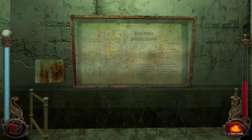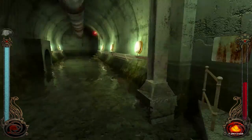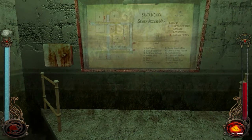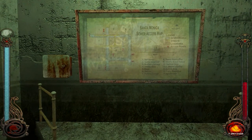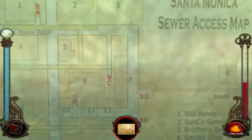Alright, welcome back, voyeurs, to another episode of Bloodlines. Today is our Scooby-Doo episode — we're going to a haunted hotel to obtain a personal item to exorcise a ghost. So it's part Scooby-Doo and part Exorcist today.